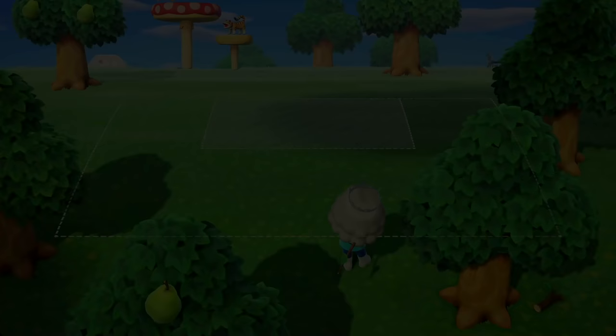Our island is looking more developed. We have our first campsite villager — the rarest villager in the game has blessed our campsite: Raymond! You have to move in the first campsite villager you get. On this day, we are now able to talk to Nook and sell some land. You will need to pay 10,000 bells per plot, and you'll need to do this to get K.K. Slider. You can sell all the plots in one day — just go to Nook, get your plot, give him the money, put the plot down somewhere, then go back and repeat.